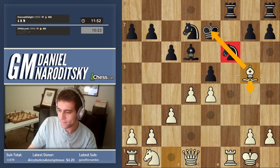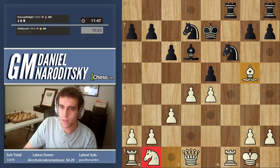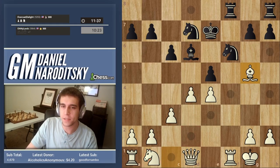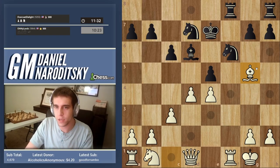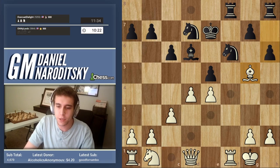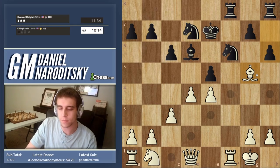Bishop to g5 — we still have to develop the knight, bringing it out to d2 and maybe later to c4. When you're up material in chess — meaning you have more pieces than your opponent overall — a very common piece of chess wisdom says you should trade pieces. If you're up a queen and your opponent has a knight for that queen, you're still up material.